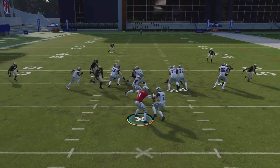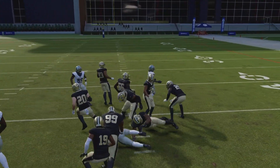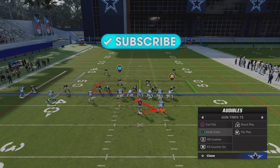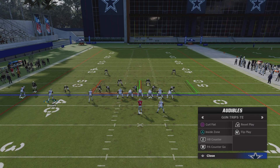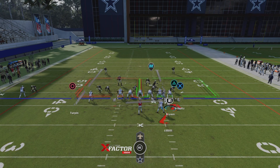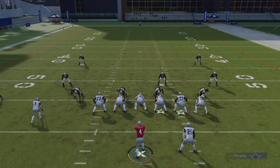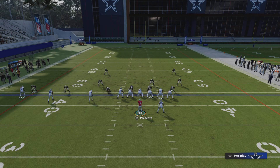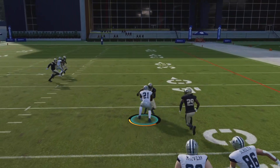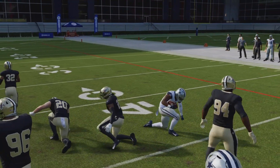HB counter is a nice play. You can either run it stock and it's a very nice play. Or you can break — here we go. The HB counter: you can motion the receiver over and snap it. I'll try that HB counter one more time, running it stock. Very nice play. You can motion over for extra block. Most of the time I work in practice mode with that block shed.